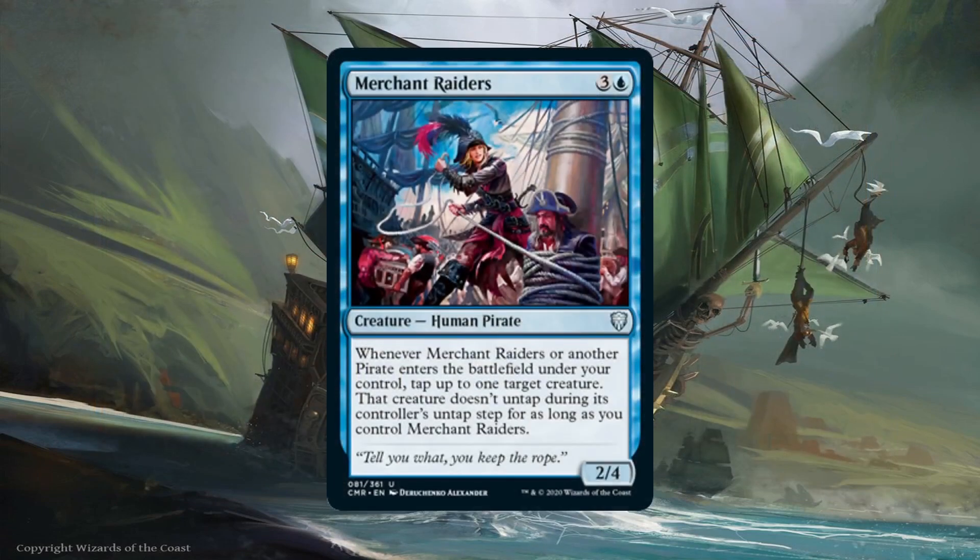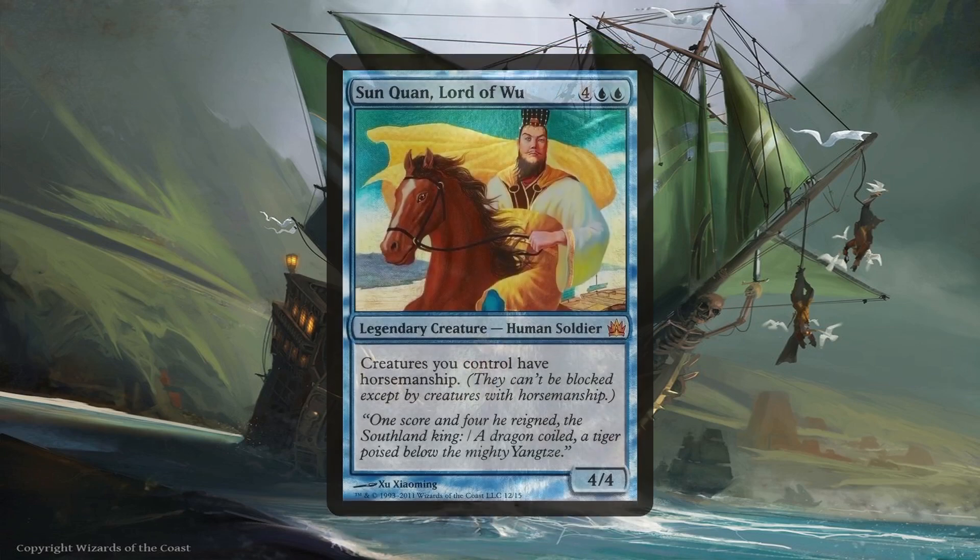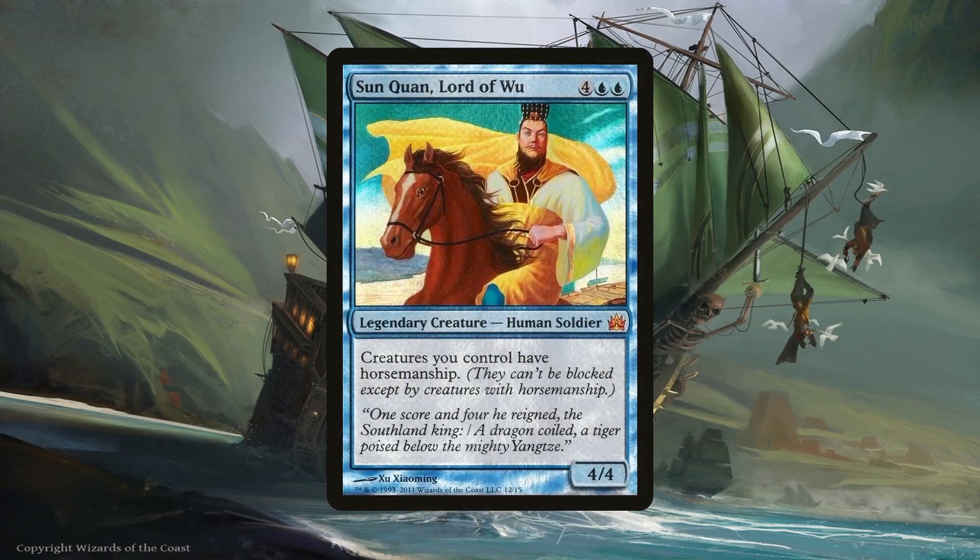Merchant Raiders can help our pirates get through by freezing any potential blockers. Being able to tap down creatures whenever it or any pirate enters the battlefield is already a pretty strong ability, especially since those creatures stay tapped down for as long as we control Merchant Raiders. Even better than this is Xuanzhuang, Lord of Wu. While not a pirate, Xuanzhuang gives horsemanship to all of our creatures. The deck has plenty of pirates that can take advantage of this quasi-unblockability effect for our commanders' triggers, and with Arcane Adaptation or Xenograft making all of our creatures pirates, this goes even further.